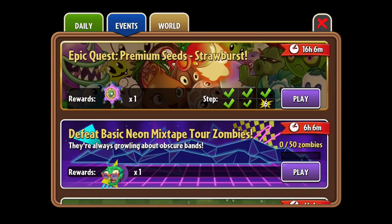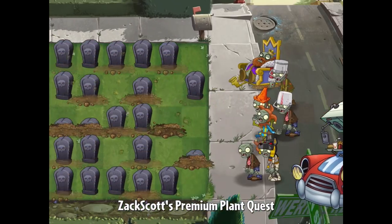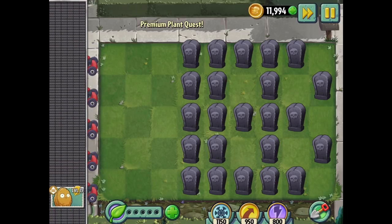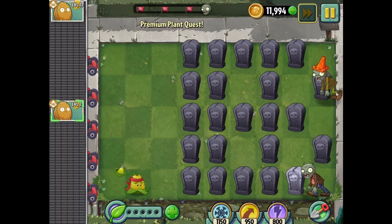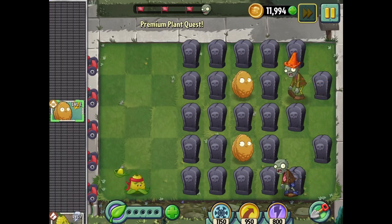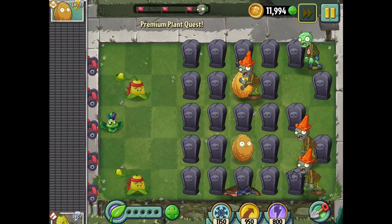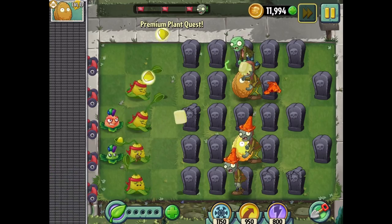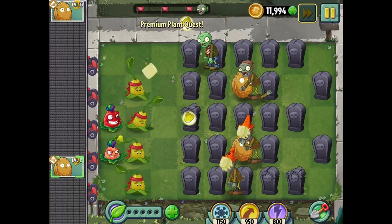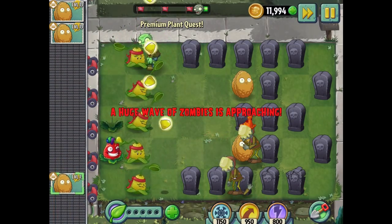Here we go again - final stage, stage six! We're having fun, aren't we guys? Strawburst, strawburst - we get it, we know the drill. Let's just start putting corn out here. I don't know where to put some of this stuff. One in the middle maybe, one right here would make sense. Oh, top row needs some love. Yeah, there we go.